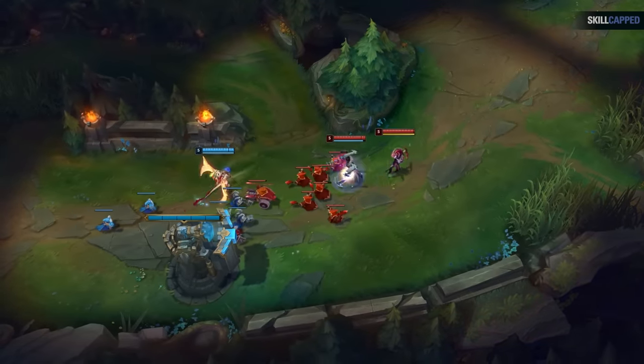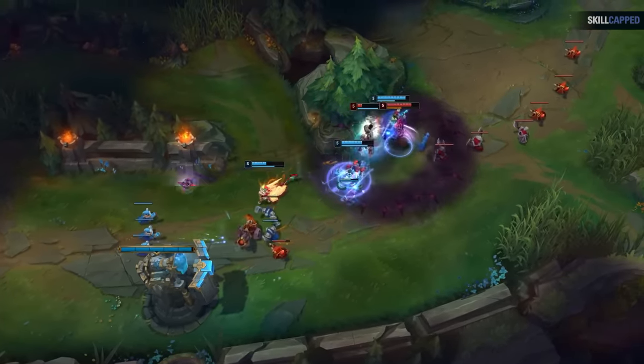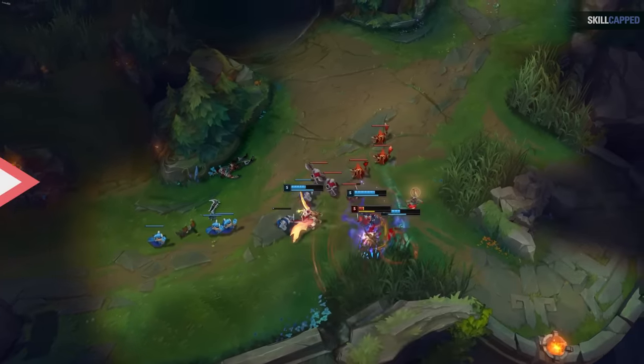Basically, the mistake players make is they win trades, then the enemy just plays super passive and scared. Then suddenly they go hyper aggressive, and players don't realize that's an obvious tell they're getting ganked — so they fall for the trap and throw their lead.